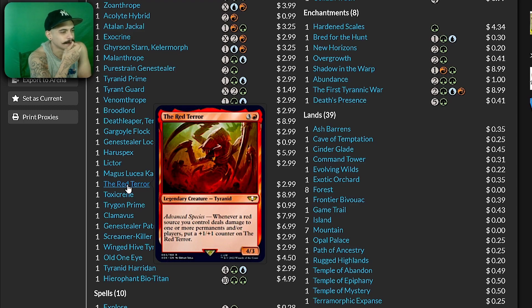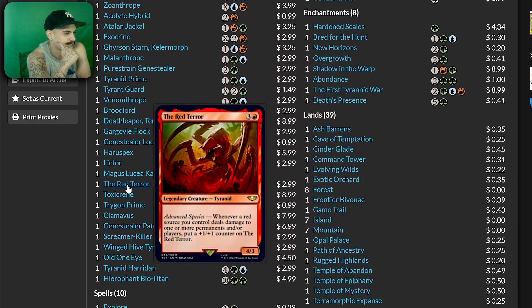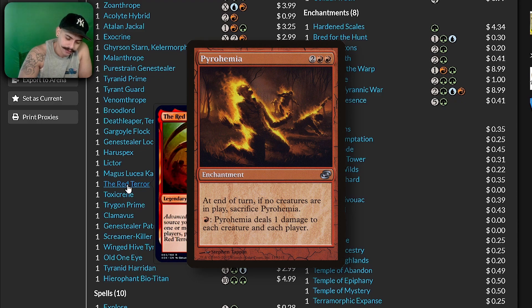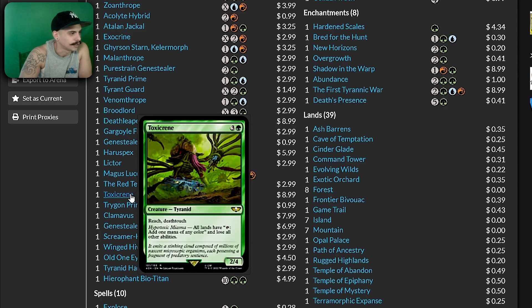Does that go infinite? Not necessarily infinite unless you can get infinite red mana. Would that go infinite with pestilence — or the card that acts like pestilence, I forget what it's called — Toxic Creed? Reach, deathtouch; all lands have: tap to add one mana of any color, lose all other abilities.